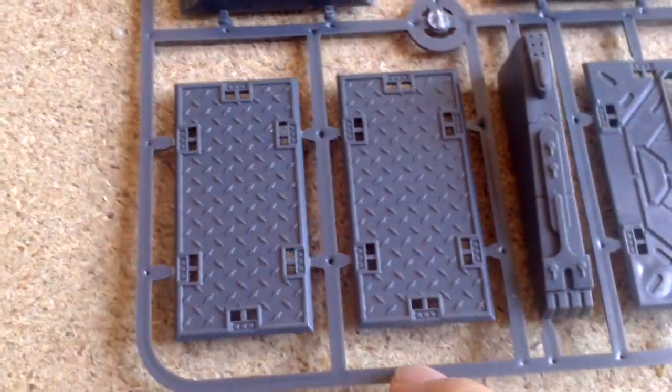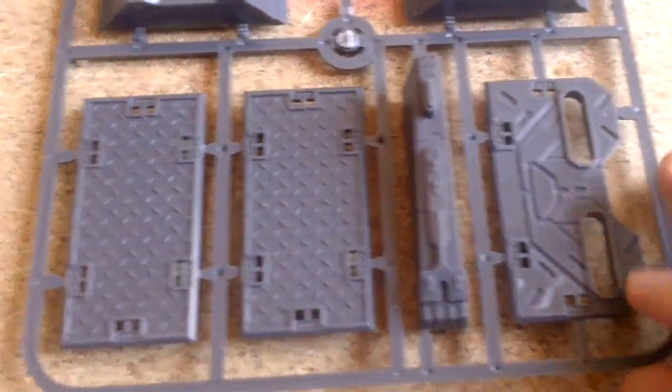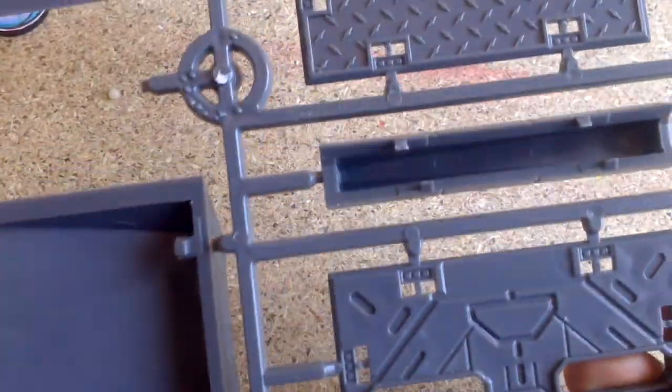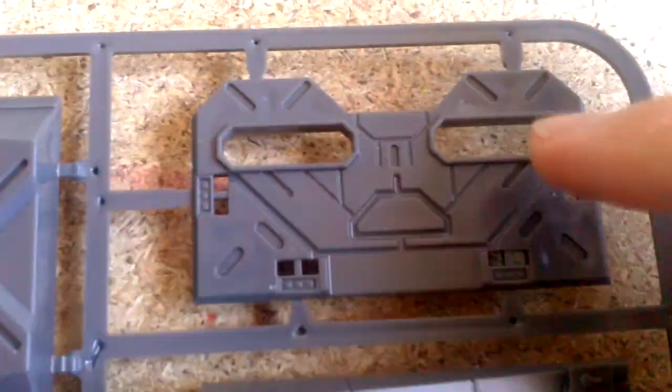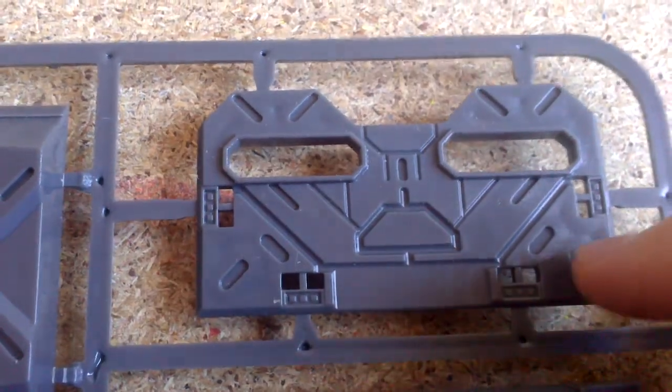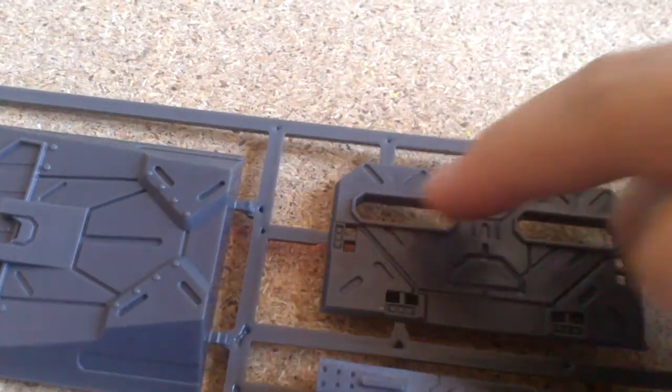We have here two more corridors, underground things. And another one — I think this is a corner. Yes. And this is the rainforest wall or something similar. You can make a defense very easy with this, with only one of these, and I think there are three holes. This is amazing.